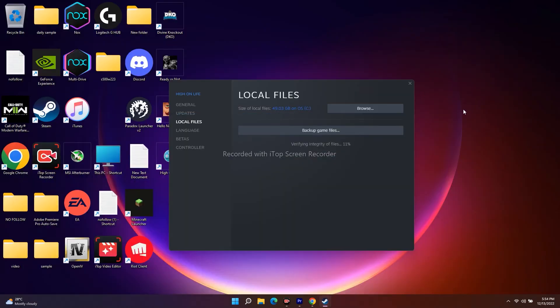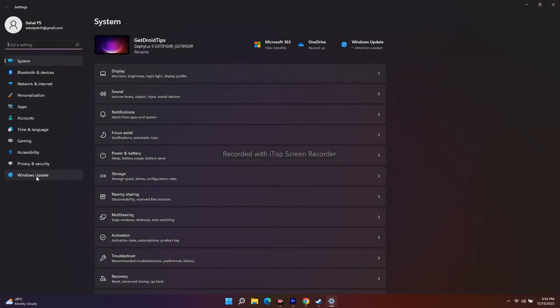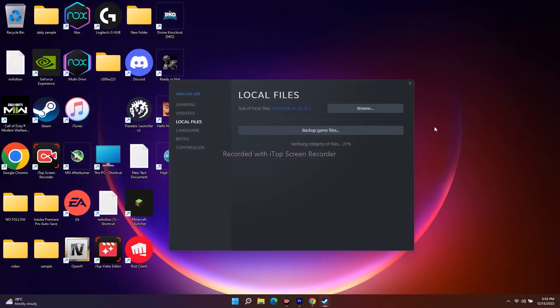Next, update Windows. Go to Settings, then Windows Update in the bottom left, and update your system. Keeping Windows up to date is quite important when running a game like this. If you're unable to update Windows normally, you can use the Windows 11 Installation Assistant — I'll provide a link in the description.